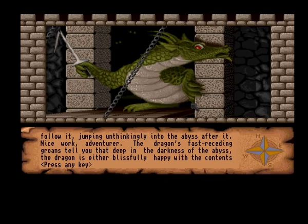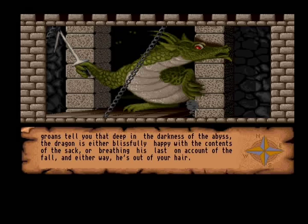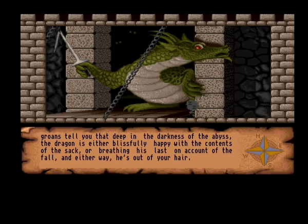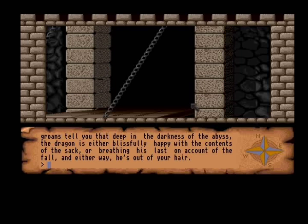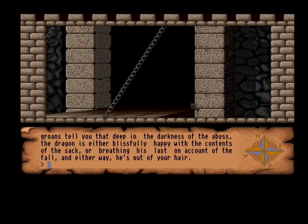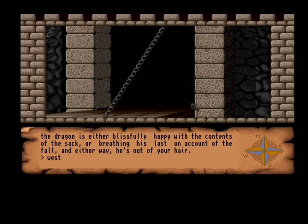The dragon's fast receding groan tells you that deep in the darkness of the abyss, the dragon's either blissfully happy with the contents of the sack, or breathing his last on account of the fall. Either way, he's out of your hair. Personally, I think it's the former, because it is a dragon after all, and a dragon wouldn't be killed by something like a simple fall. So let's travel west. There are no more dragons. That's it. The dragon is dealt with.